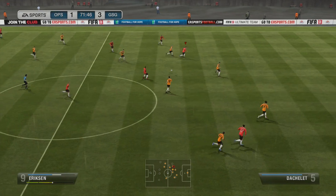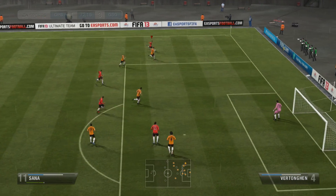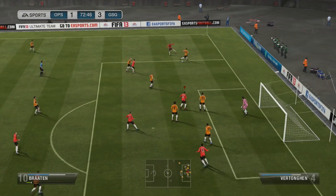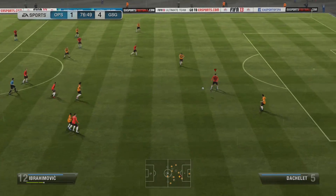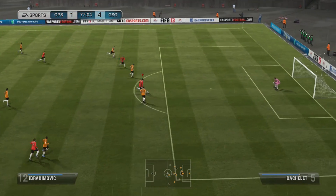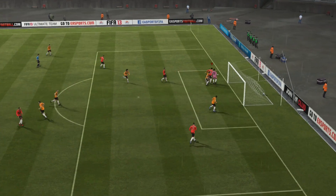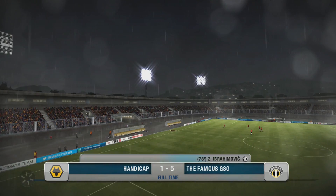In the second half, passing it out to Zana who does some nice skill moves out on the wing, managing to get into position to cross it in, and he finds Braden who makes it 4-1. Zlatan then gets another goal, and once again I do fail the heel finish there, but it's 5-1 and Zlatan completes his hat-trick. That's the end of the game.